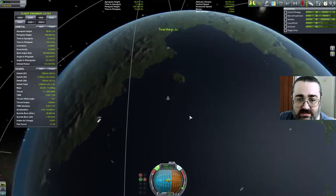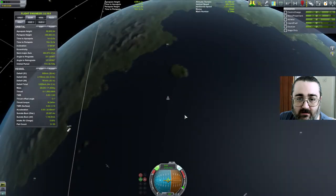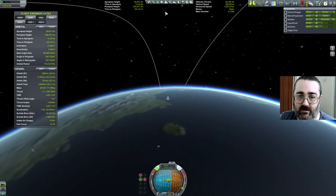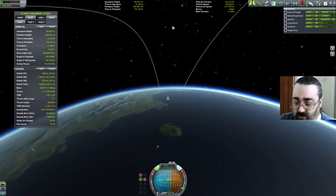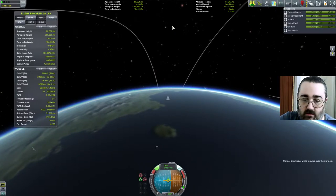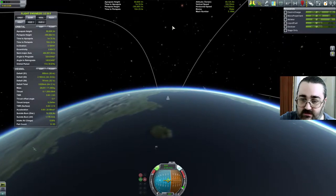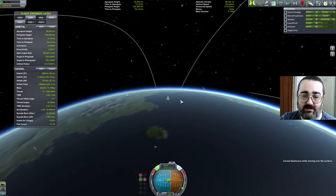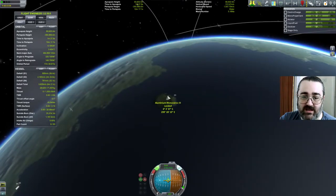I kind of fast-forwarded there just to see if that would help. I can't quick save while moving over the surface. So it thinks I'm landed, which means I'm not going to get the ability to add a maneuver node.